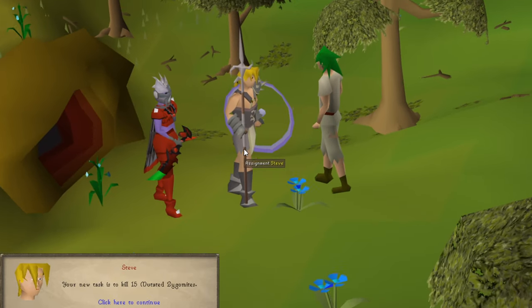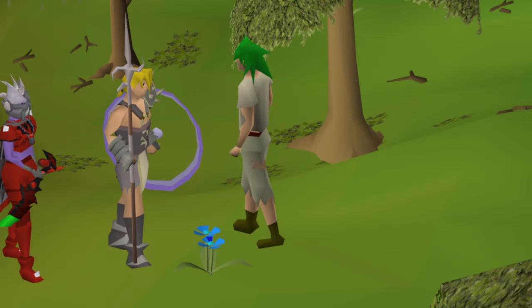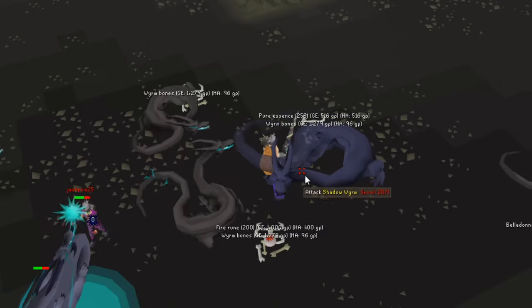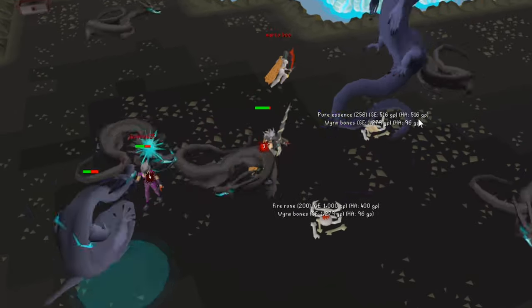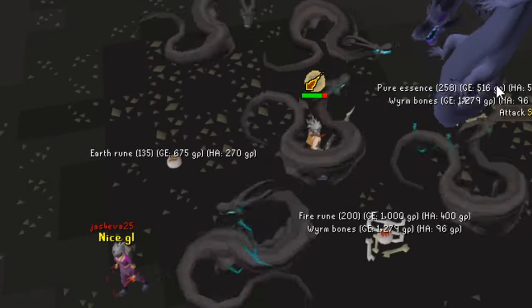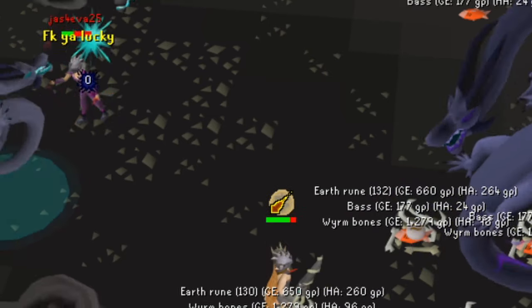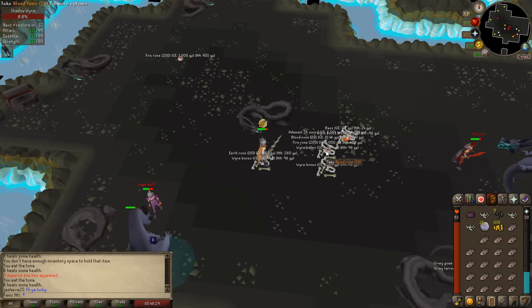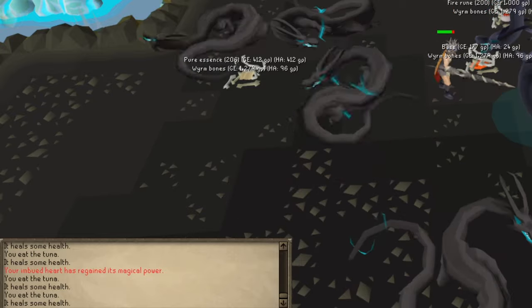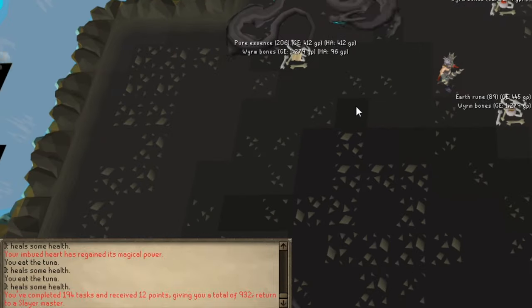I just got the worst slayer task — I have to go to Canifis. Oh wait, I have to go to Zanaris. I got another superior — this is the fourth big dragon I fought, and the fourth one I'm going to kill. This dude said 'nice, good luck' — thanks man. I literally just got one like three kills ago. And that's it. I've decided I am not going to show you how much I made, because I've done this task too many times to keep track.